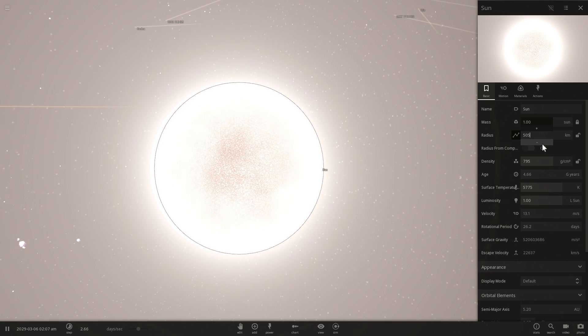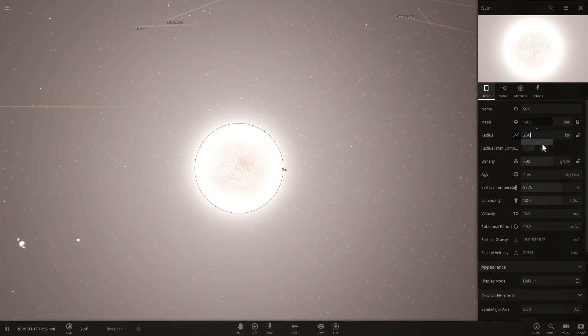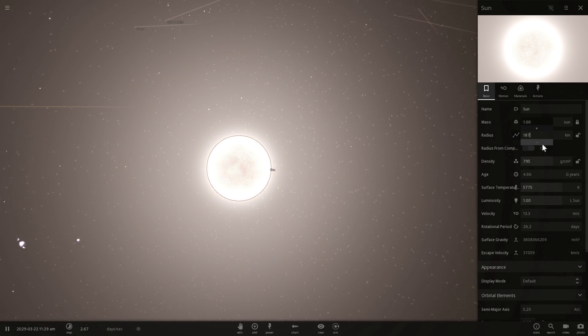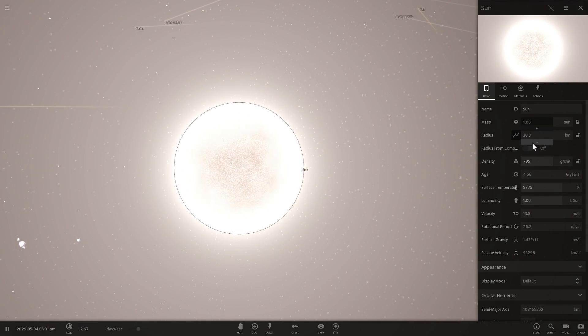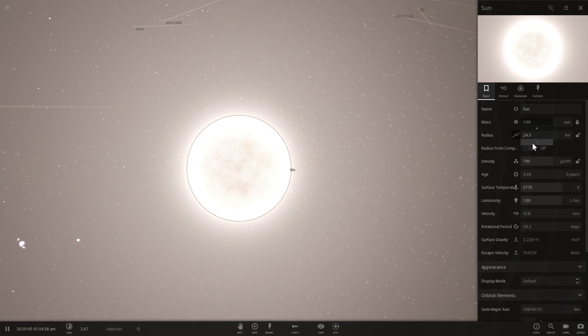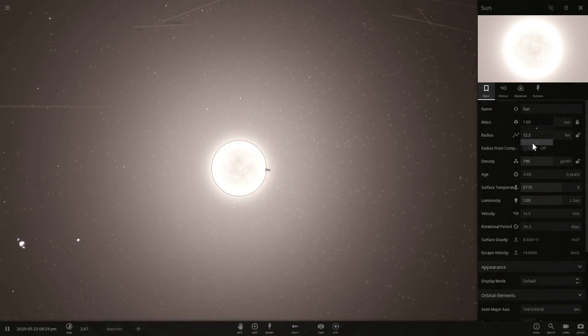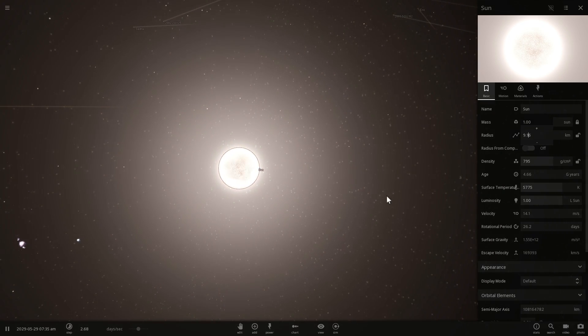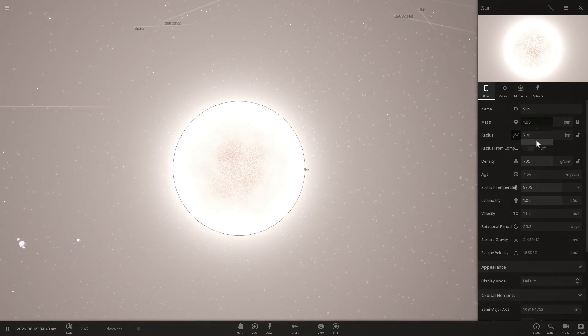We're going to reduce the size to about 4 kilometers, and that's when our Sun should technically become a black hole. At 30 kilometers in radius the escape velocity is already at 100,000 kilometers per second — a third of the speed of light — and we're slowly approaching that speed of light value which will turn this into a black hole.